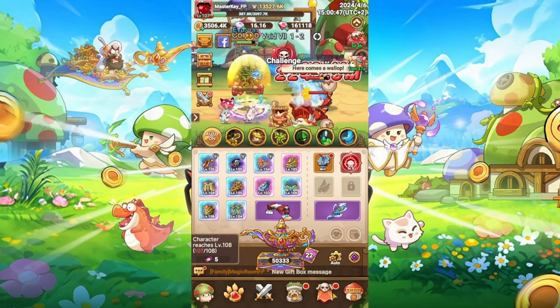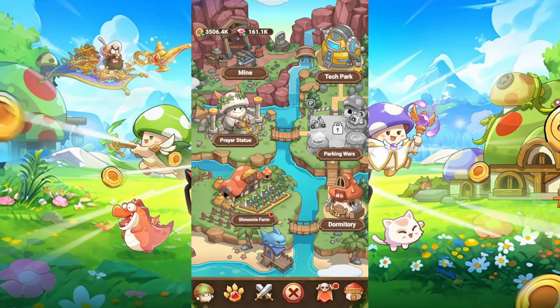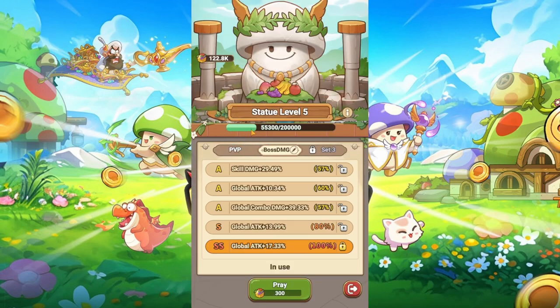Now we go over to the prayer statue. In the prayer statue, I would focus only on global combo damage. And if you don't get global combo damage, you can go for global attack. But besides that, I won't really focus on anything — just try to go for all of them.